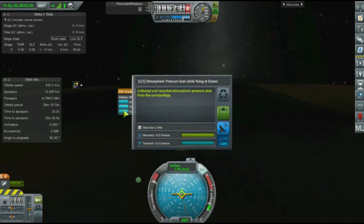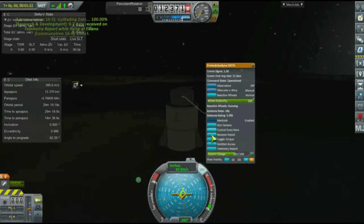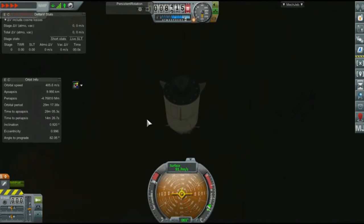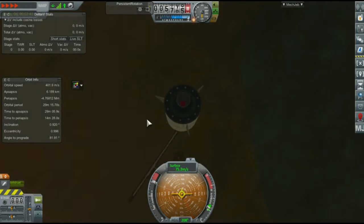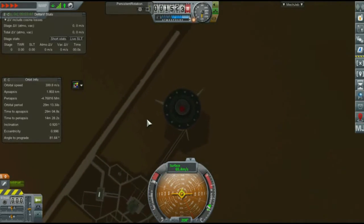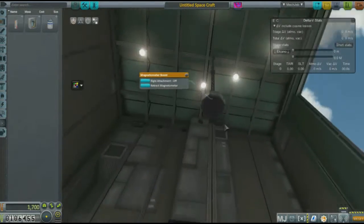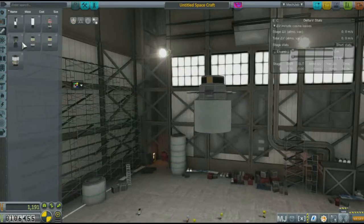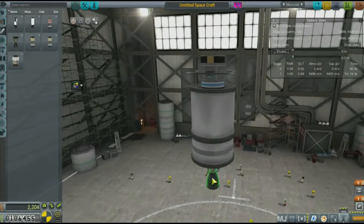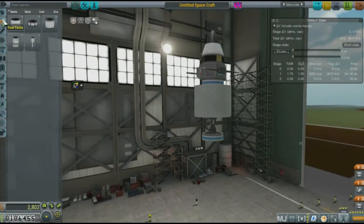Just collecting a few science samples here. Not really anything of super value, and of course I haven't unlocked parachutes yet, so we're going right back to the ground. Hopefully we're not going to smash back into the launch pad. I went ahead and got a few things done in the background, spent all that science on some lovely upgrades. Now we're going to try to complete that first contract and break through the atmosphere, which on this planet is about 140 kilometers up.